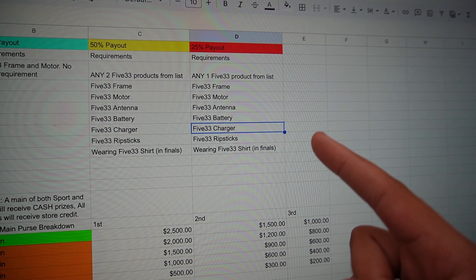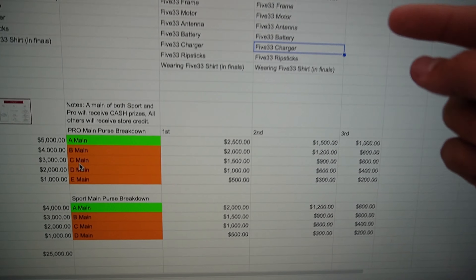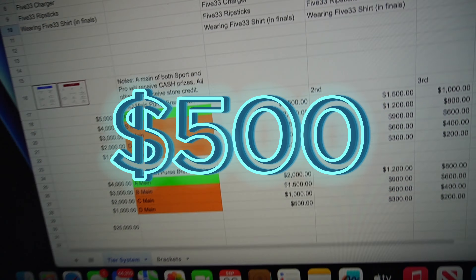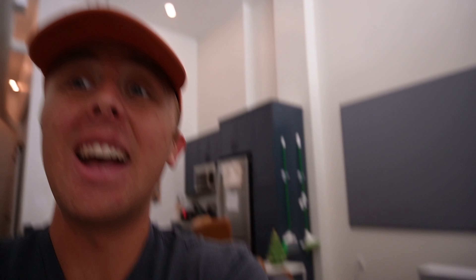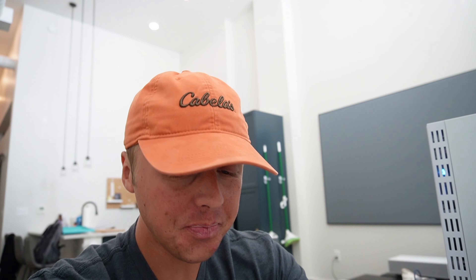Additionally, this is a bounty based on the amount of 533 products you have on your drone. That doesn't mean you need a 533 ready-to-fly or anything like that — you can have just one 533 product and qualify for the bounty. However, there are tiers to it: tier one, two, three, and four.